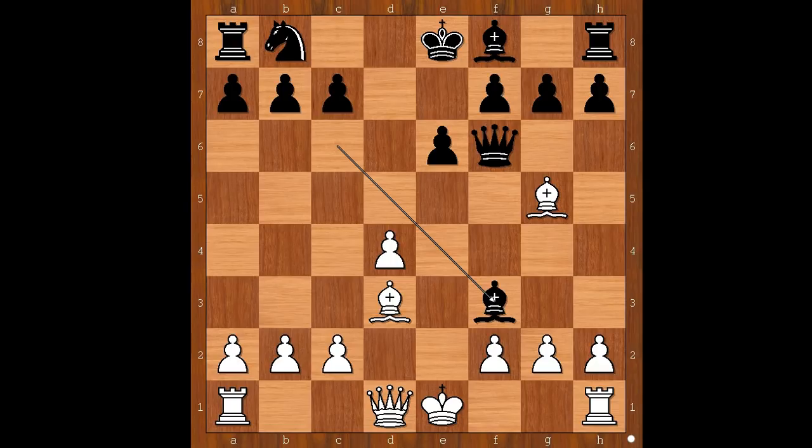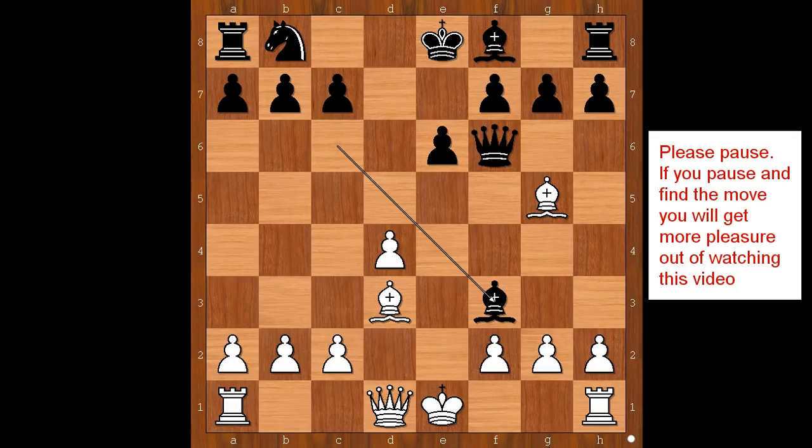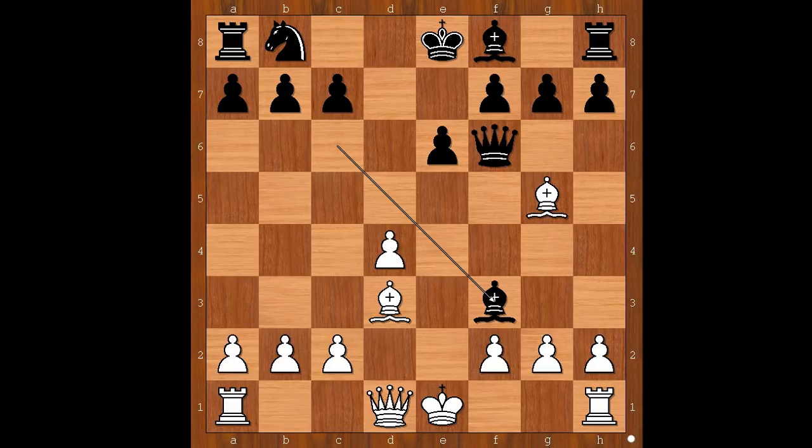In both games, white continued the same way. Please pause and find the best move for white. Did you pause? What did you find? When Wood played bishop to g5, he already knew what to do in this position.